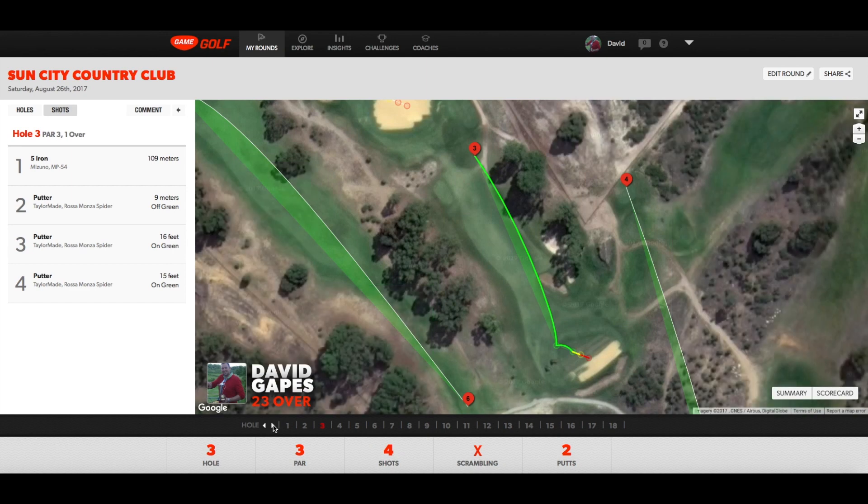Par three, third hole. Game Golf always picks this up a little strange — the distance shows only a 109 metre five iron but the tee box is actually more back. Hit a good shot into pretty strong wind and it looked great, but just came up a little short. Pulled it up a steep slope, left it close enough but just slipped by the right hand side. So that was another bogey.